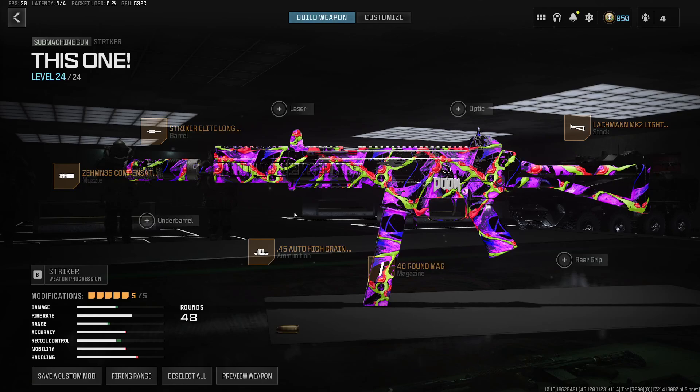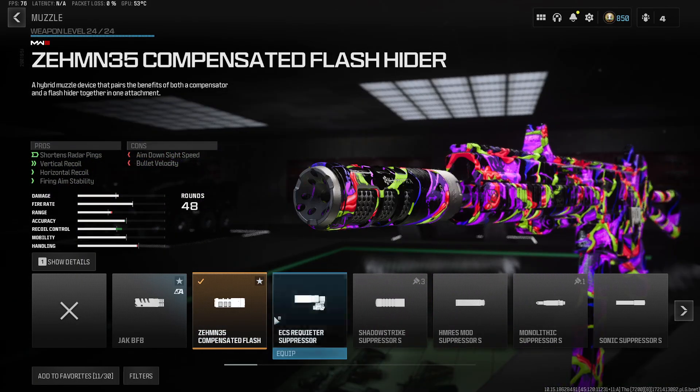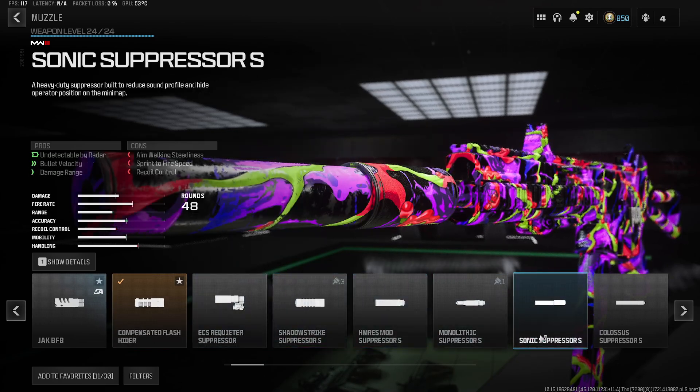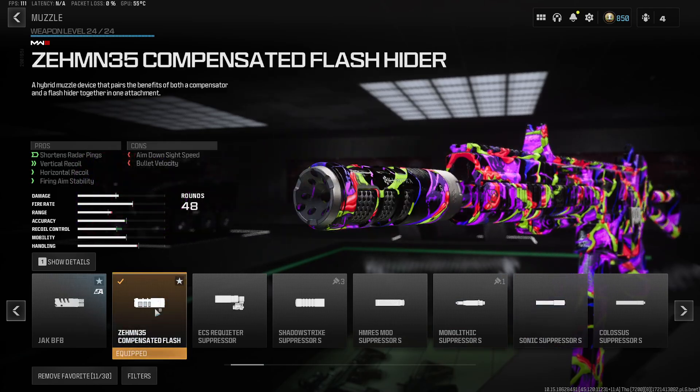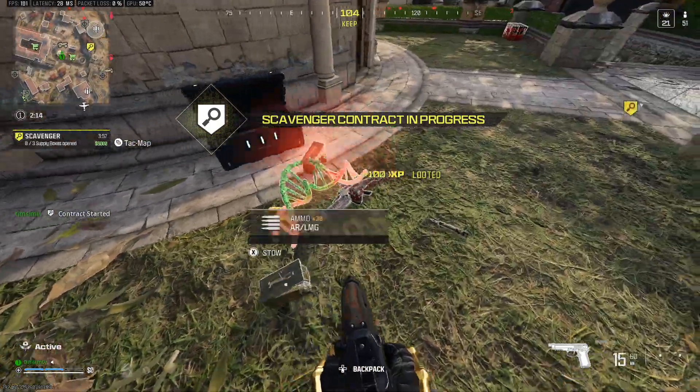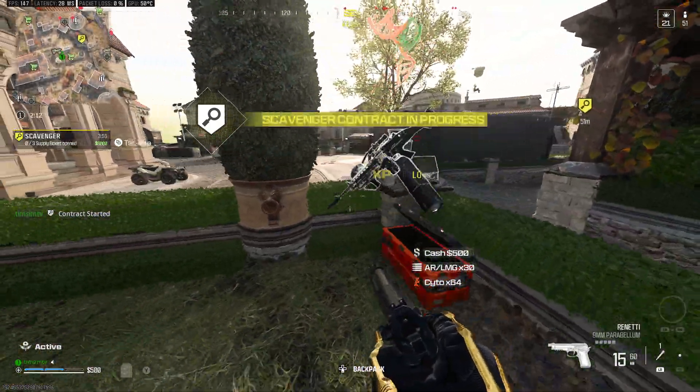Hey guys, welcome back to another video — 20 kills in this one using the Striker. This is the build I'd recommend. I used a slightly different build in this video, just changing the suppressor from the Zem Compensator Flash Hider. I ended up going with the Sonic Suppressor for more bullet velocity and range. Completely up to you — I do prefer it with the Zem, it just feels much better and you get that better recoil control. Thanks for watching, enjoy the video.